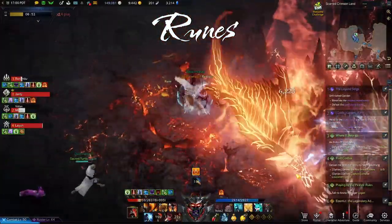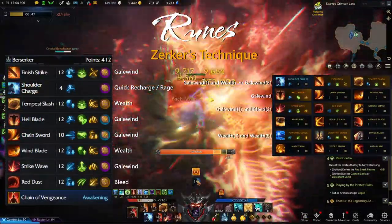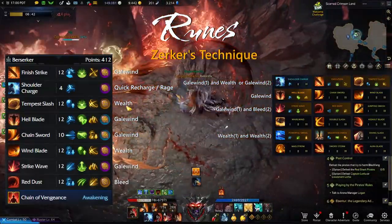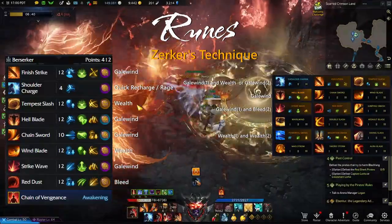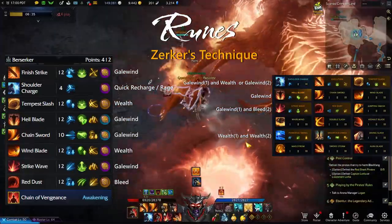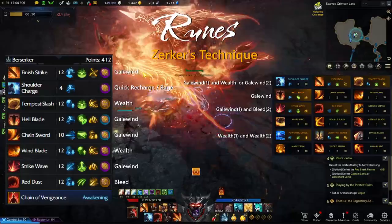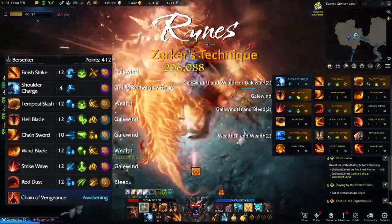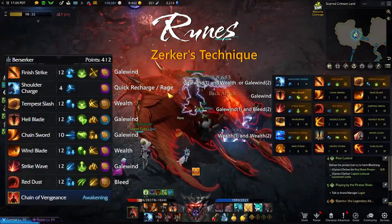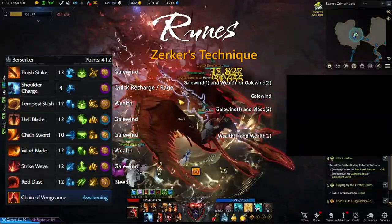Now onto the Berserker's Technique runes, again showing the two different builds with options of runes for each. Unlike with Mayhem, you have to sacrifice a bit of movement for your runes because you require Wealth runes to build your meter quickly. Depending on the amount of spec you have, you can also add even more Wealth runes if you need it. Options for where to put your Wealth runes that I've seen across different top tier players are Red Dust, Windblade, Tempest Slash, or even Charge. However, for the top of top tier endgame with BIS stats, I would recommend the options for runes shown here.